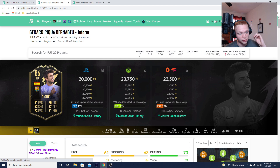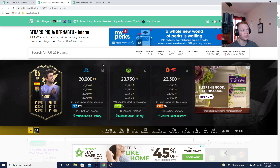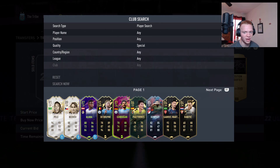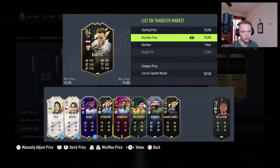He's going to plummet in price. The only thing to keep in mind with this TOTW is the Aaron Ramsdale pack compensation that's coming — these guys are going to get a ton of supply and could take longer to rise than a typical TOTW. When you get an abnormal amount of supply, there are more of them on the market and it takes longer for them to rise, but they will still rise. Just make sure you're buying at the correct point.